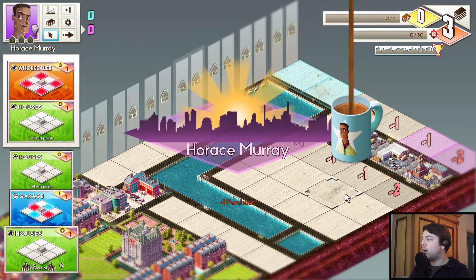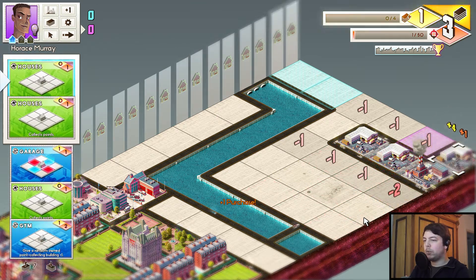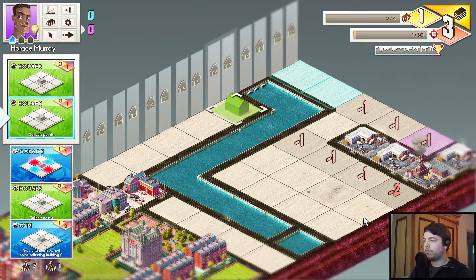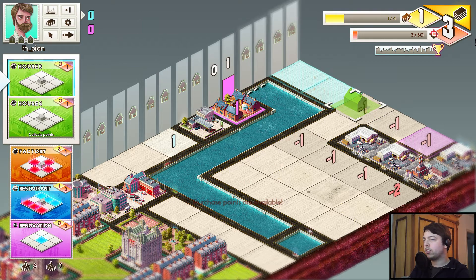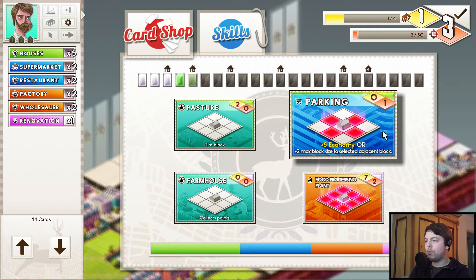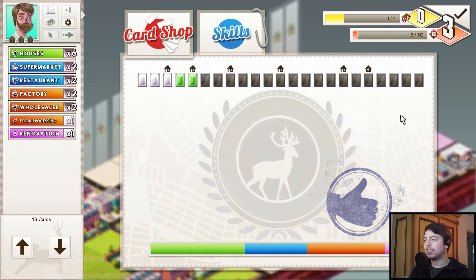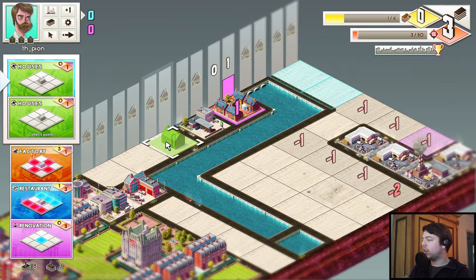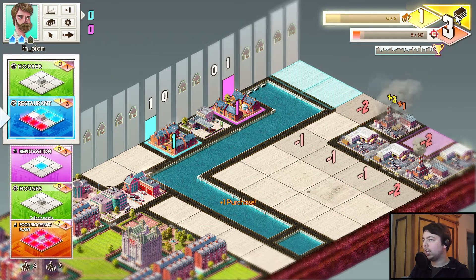So we do this and then it's Horace Murray's turn. He's putting more buildings there. Fine with me. And he's playing a house over there — he gives it some points. You can see how this works. We got apparently another upgrade with the last card. School is better in the long run, so let's take that. We could put the restaurant here — and then we have a house, but we place the house next turn.